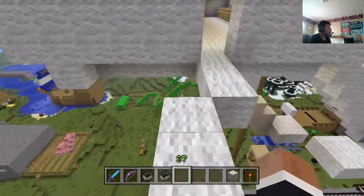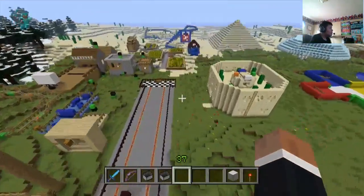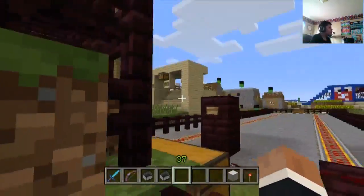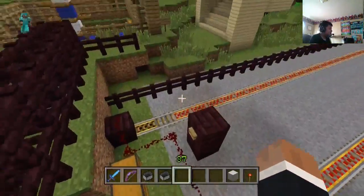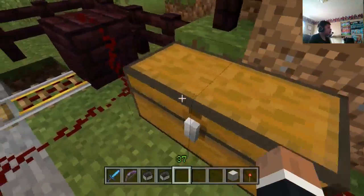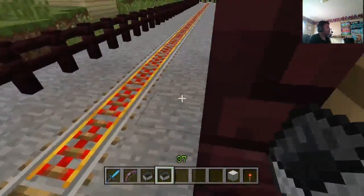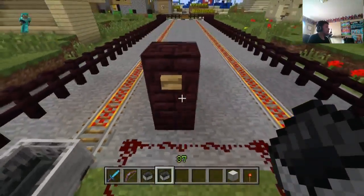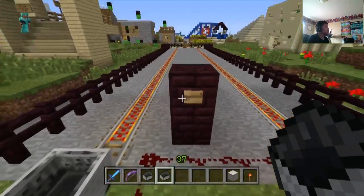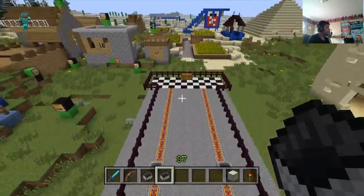Same with Tumble Tower, you get the diamond and win the game. This one here is one of my favorites — this is the drag strip. If I were to put some mine carts here, mine's definitely gonna go faster. You see — first person to reach the end wins.